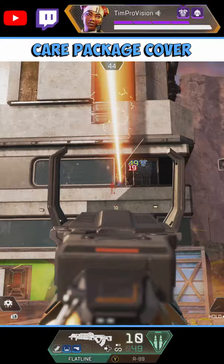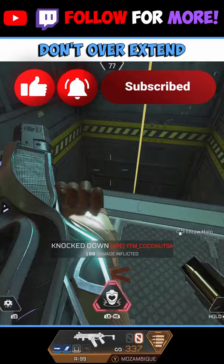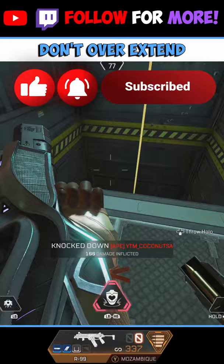Finally, the most important tip to know about playing Lifeline is that you cannot be the first one to get knocked in fights. Lifeline's main ability is to support the team with that passive revive and heals, and if you are knocked first, you are pulling the team down rather than picking them up. Check out the channel for more guides and tips.